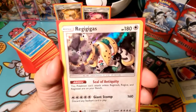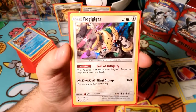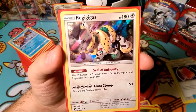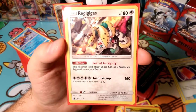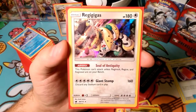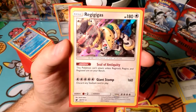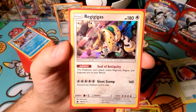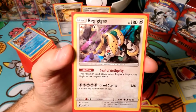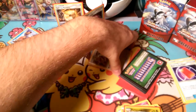We also got a Psychic Memory, also a reverse foil. And then we got the holofoil Regigigas. We just had no way of shutting off abilities, no way of healing it regularly, so we decided not to play it at all. But 180 HP on a basic Pokemon - discard any stadium in play, does 160 damage with Giant Stomp, but gets absolutely wrecked by Gardevoir. So there's Regigigas. Those are the notable pulls we got today in our pre-release.